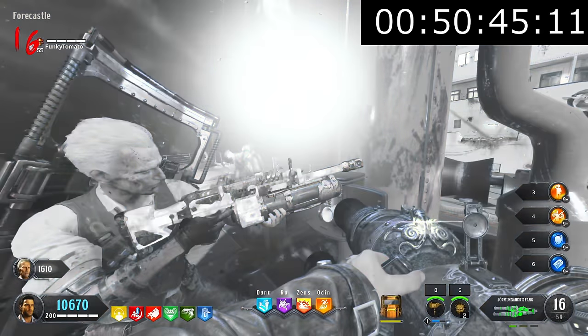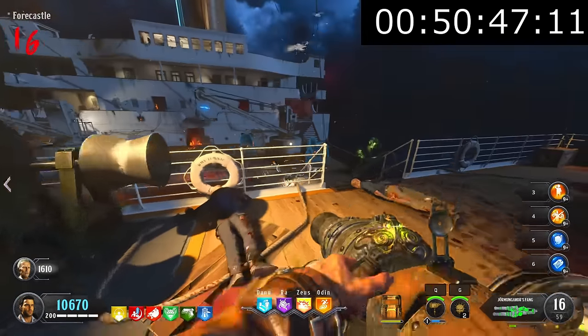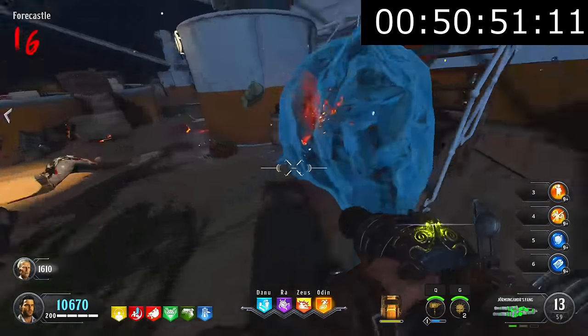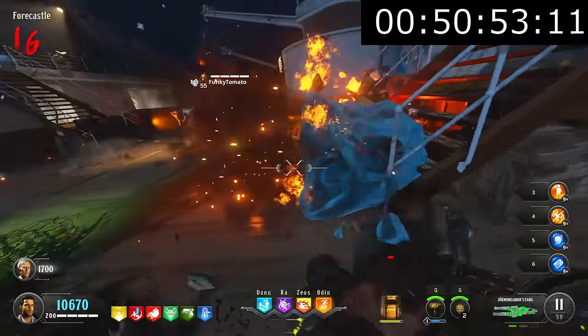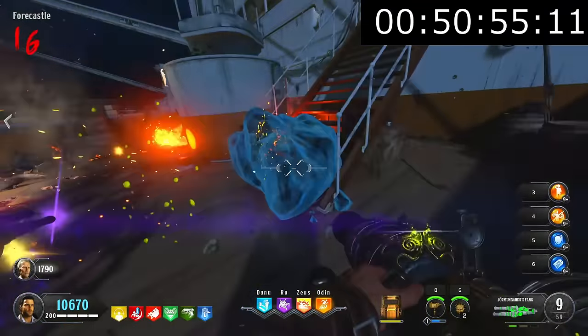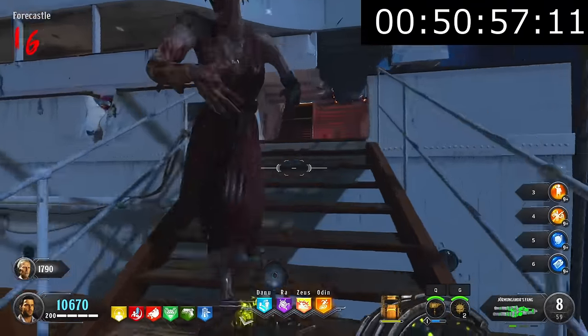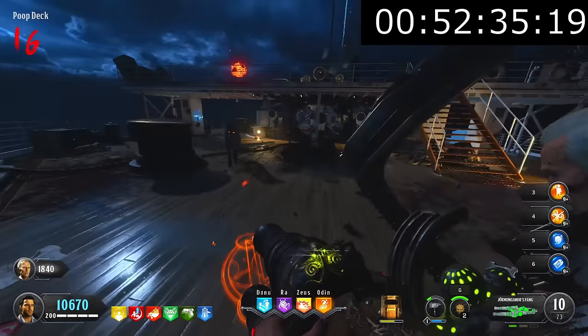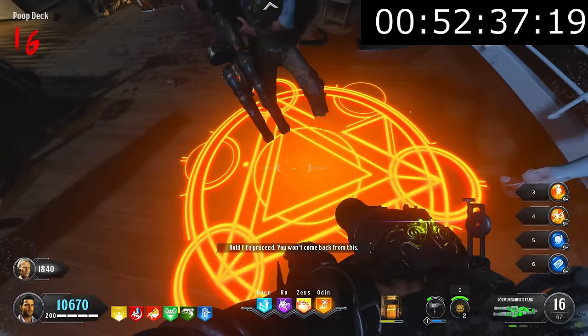This step, as long as you know what you're doing, is actually pretty easy — especially with two players. I focused on destroying the ice while Tyler defended me. With the addition of the Kraken and the specialist weapon, it was a complete cakewalk. We destroyed the final piece of ice around the 52-minute mark, and with that a ritual symbol appears on the floor, meaning we were now at the boss fight.